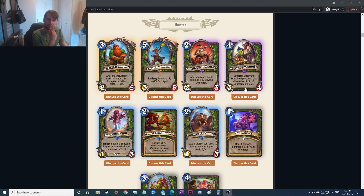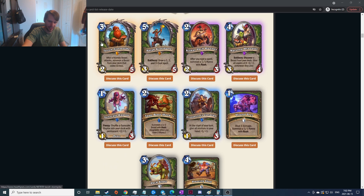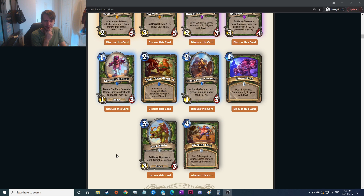Frenzy: shuffle a Sun Scout Raptor in your deck with permanent plus two plus one. It reminds me of that Pogo card — the Rogue thing — where the more times you play it gets plus two plus two. But the fact that this would have to survive damage and then go into your deck and you're pulling like a one-mana out of the deck seems really bad. It'd be really hard to snowball that. I feel like you'd have to try to combo with stuff — seems not good.